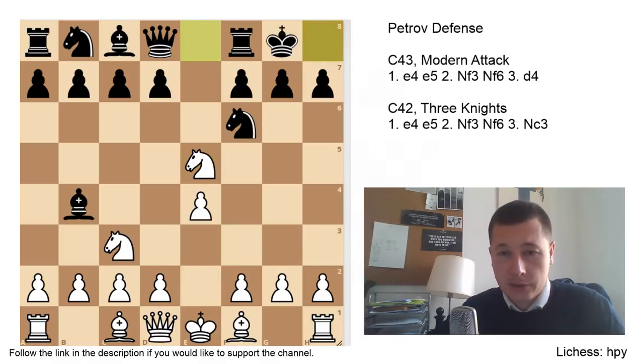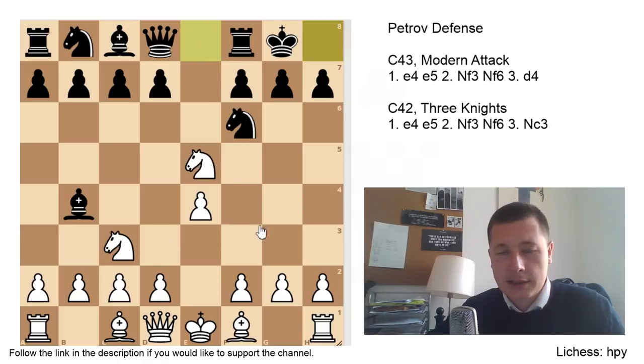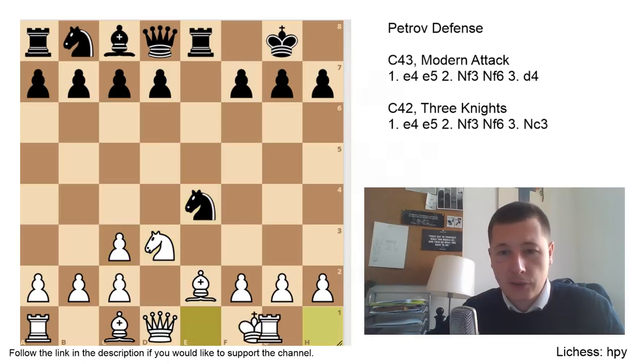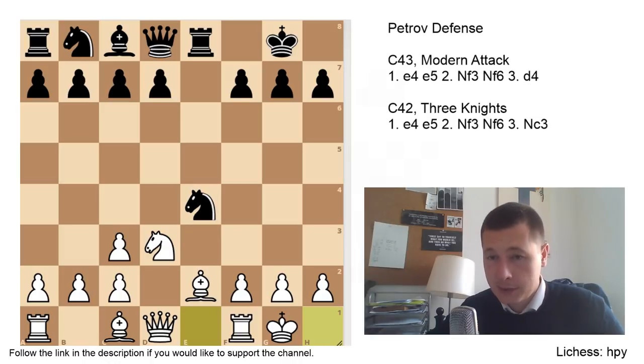After Nxe5, black is best advised to castle. After castles, white should castle as well. Playing Bd3 could be okay, because then you don't give back the pawn, but in theory Be2 is a better move. Be2 has been played 300 times, Nd3 has been played 140 times. After castles, B2 — just giving up the pawn with your king defended is better. Rxe8, Nd3, Bc3, dc3, Nxe4, castles. And this is the variation you are going to get out of the three knights. It has been played at the highest level — there are still about 150 games from this position — and the theory is quite developed, but nothing major for either side.